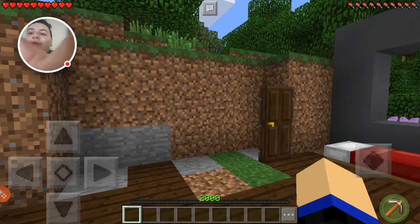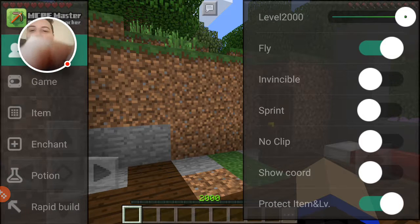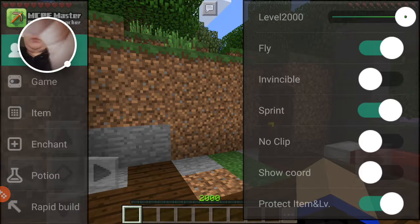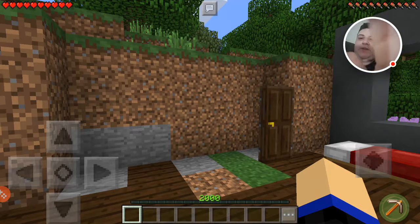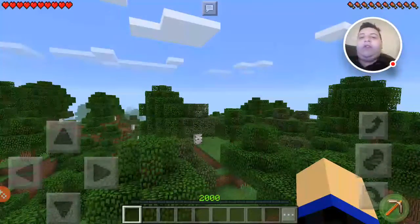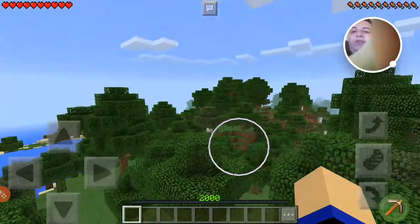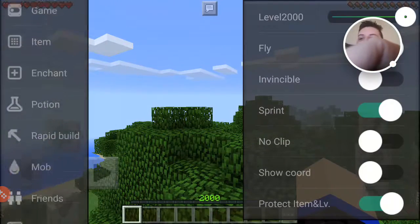Welcome back to another video. Today we are playing Minecraft Pocket Edition. Real quick, let me set my stuff up. I know my finger's gonna get in the way a lot of this video, because of the fact that I have big fingers and the face cam is here. So if I actually want to keep the face cam around, my fingers are gonna get in the way. Anyways, you know what? Just forget that.